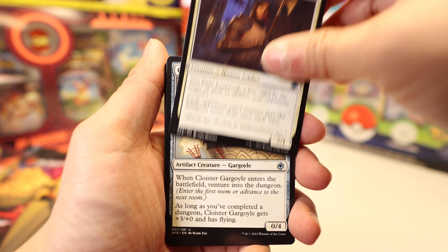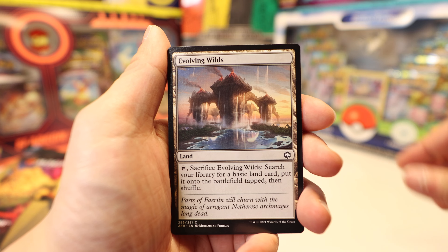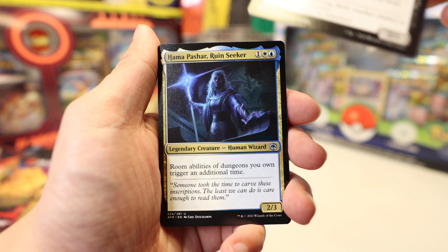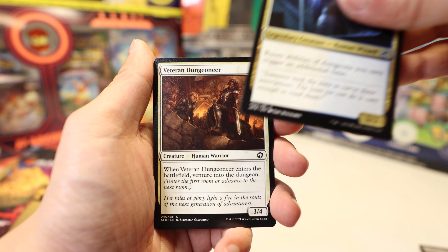Veteran Dungeoneer. Kinnear Sentry. Plaking their ally. Barrow one — that's good. Evolving Wilds — nice. Let's see if there'll be anything. Dungeon Crawler.